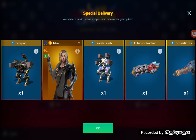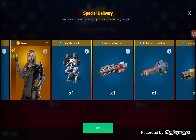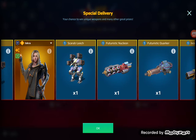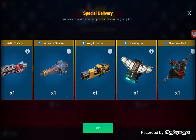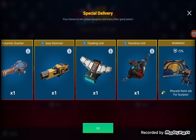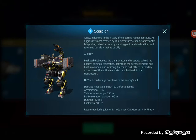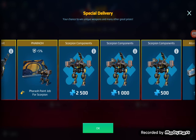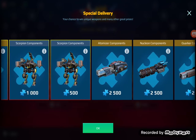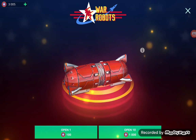You probably know that I really want a scorpion. Mascara bleach would be pretty nice, but I want the scorpion way more. A futuristic nucleon, futuristic walker, ivory atomizer — don't need any of that, don't want any of that. The cloaking unit would be nice. Overdrive unit, I'd really like one of those. I already have three paint jobs of the fair off, so that wouldn't really help. Scorpion components — if I can get enough of those to build a scorpion that would be worth it, but I'm looking for the whole scorpion.